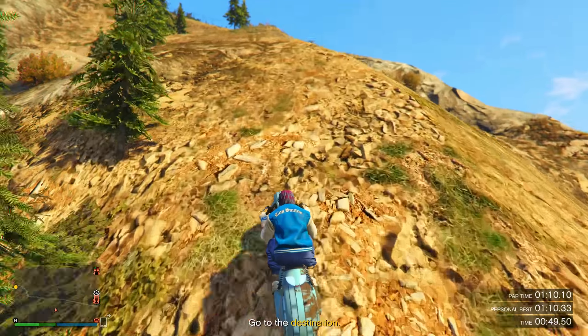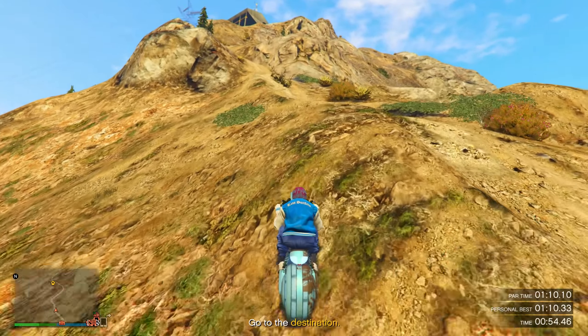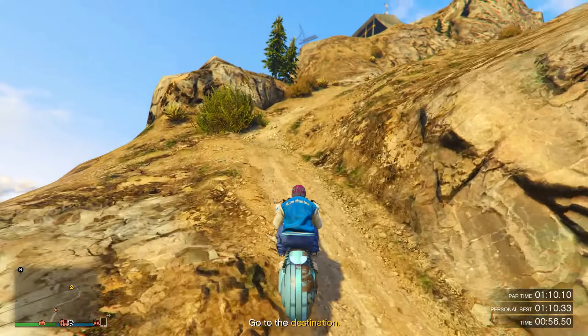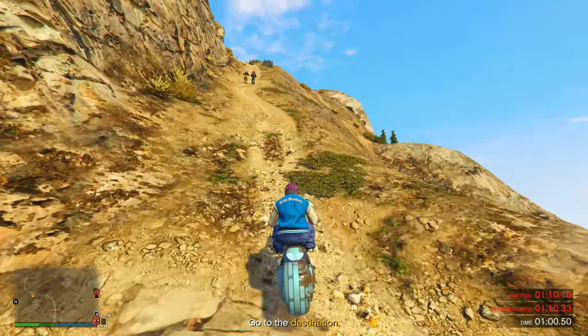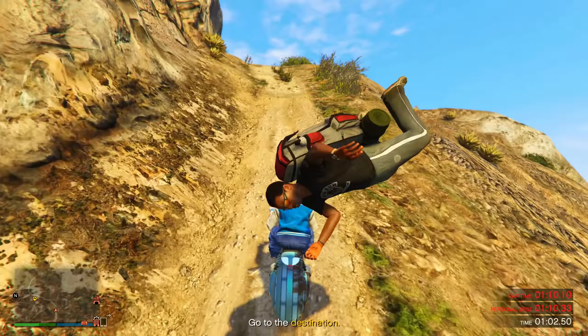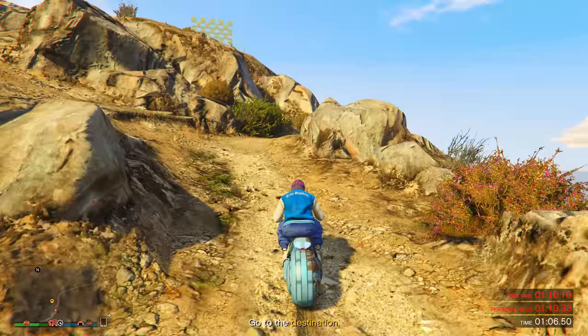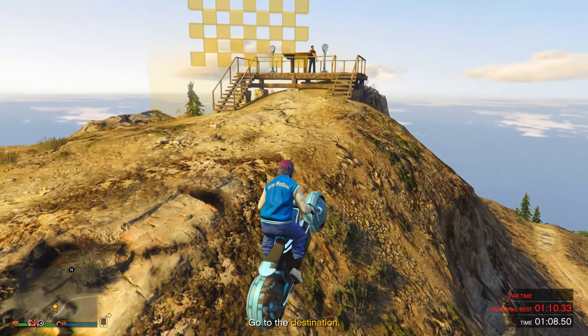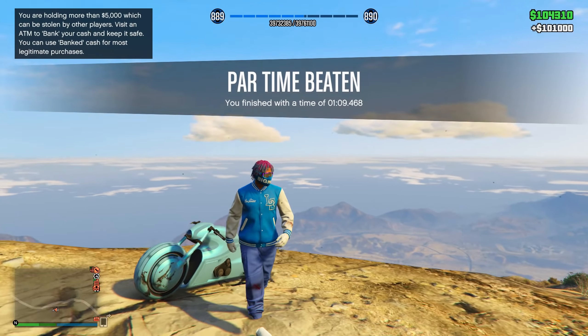Once you get up the mountain to this point, you should be at around 50 seconds — if you're here at 50 seconds, you're on pace to beat the Time Trial. The most difficult part is coming up: take this left turn and hit the rock exactly like I do here. Go super fast, hit that rock, it'll bank you up, and you should beat the Time Trial. The payout is $101,000.